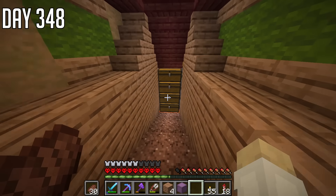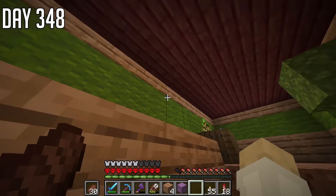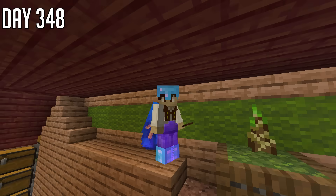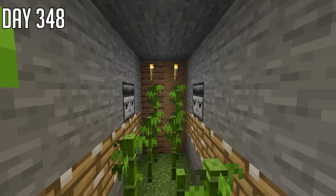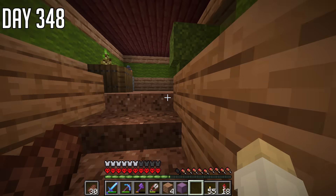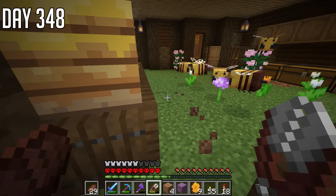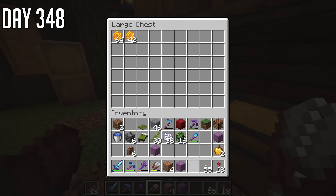The farm is operational — you can't actually see anything because it's hidden away, but there is a farm behind here which has observers and pistons. Here's some replay mod footage of it. You can see that the bamboo will eventually get pushed down by the pistons, collected by that minecart, and end up in these chests here. As we've been progressing, I've been casually farming up a load of the stuff in here.